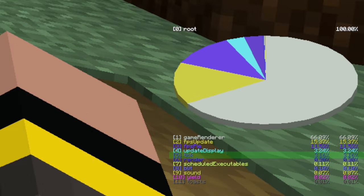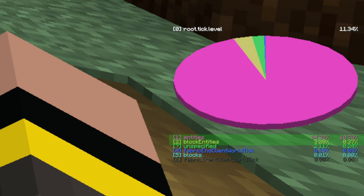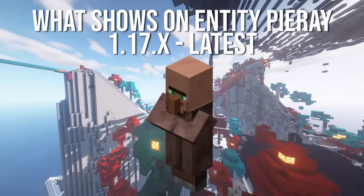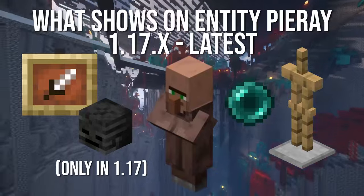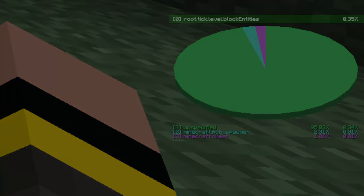To get there, hit the number that corresponds to tick, then level, and now we have two options: entities and block entities. To see things like villagers, item frames, armor stands, pearls, and wither skulls, you would choose entities. For everything else, block entities.